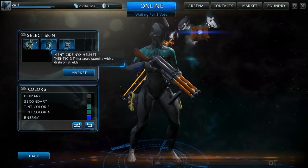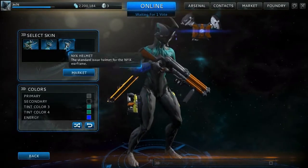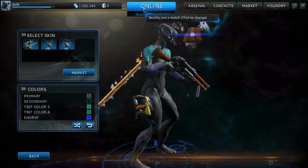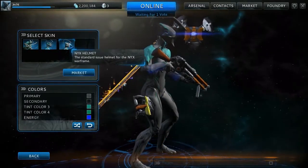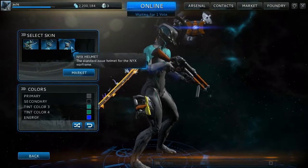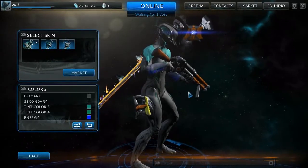Now obviously the alternate helmet here increases the stamina but it depletes the shields. I can't really see that though because of the online button here. That's the standard helmet, and that's the ultimate helmet. So basically, if you put that one on, you can run a bit longer but you get less shields.